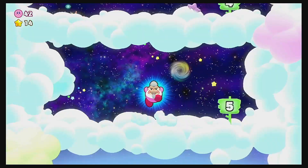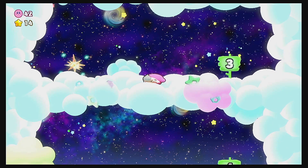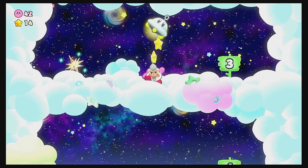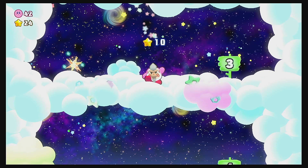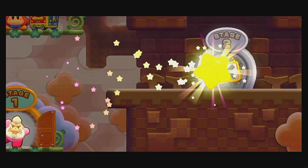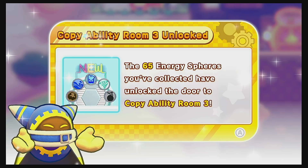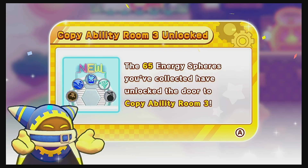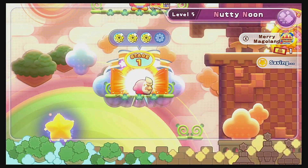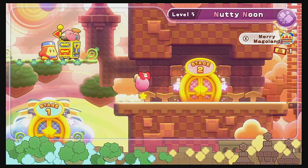Goal game time! And we got third place — close enough. Is that a star in the background orbiting ringed planets, or is that ringed planets orbiting the star? That's an interesting detail. We unlocked a whole bunch of new copy ability rooms! Okay, let's do stage two.